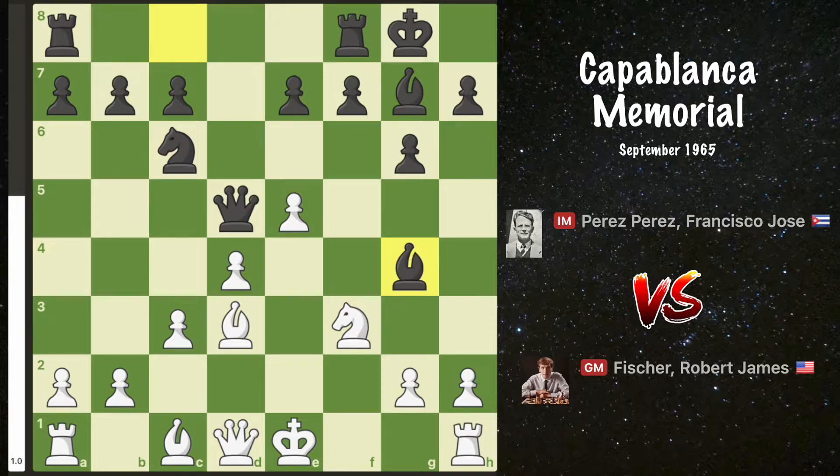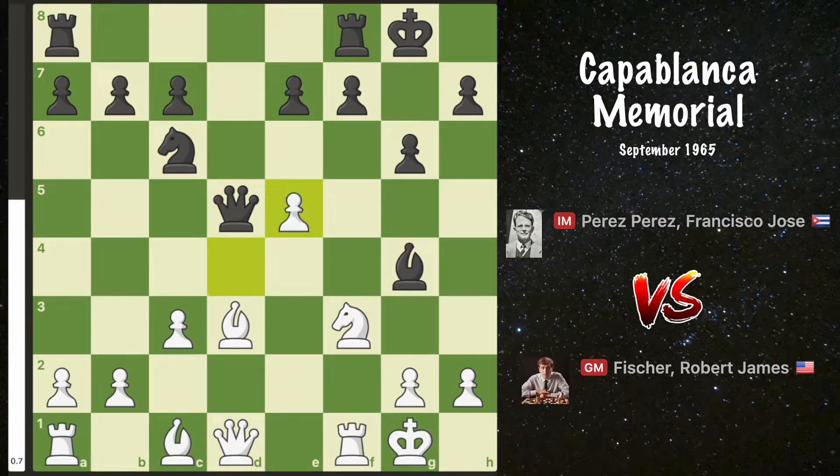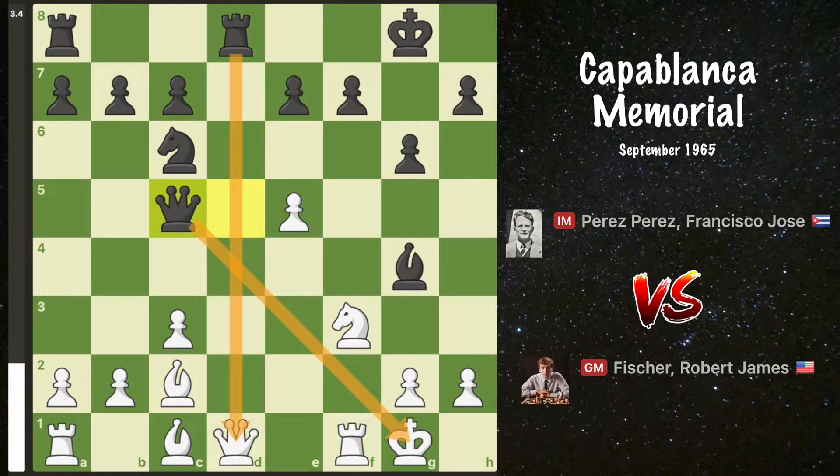A seemingly normal move here is to castle, but black can play the outrageous bishop takes e5, and after the recapture, rook f to d8, with an attack and pin on the bishop.